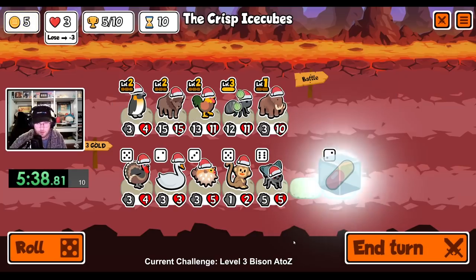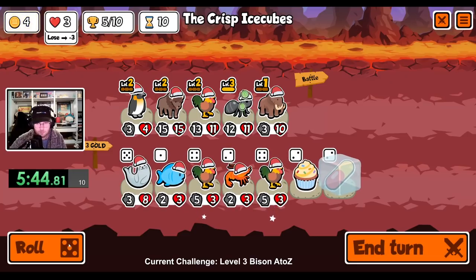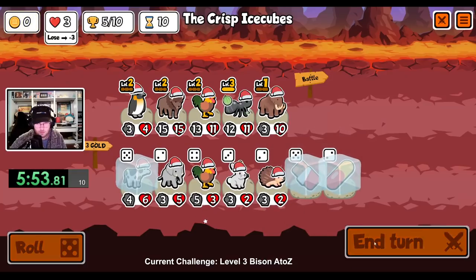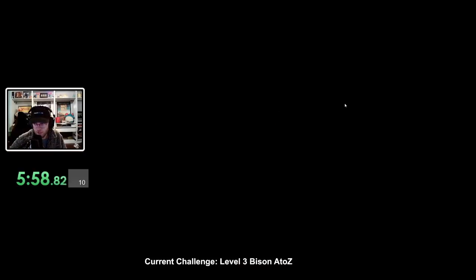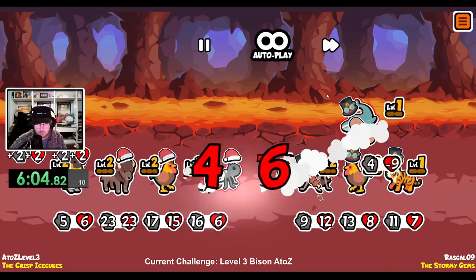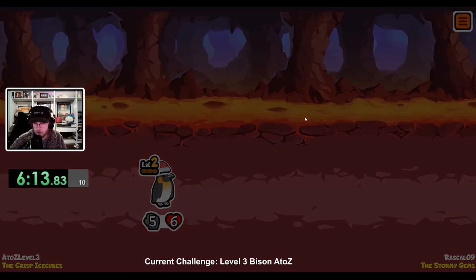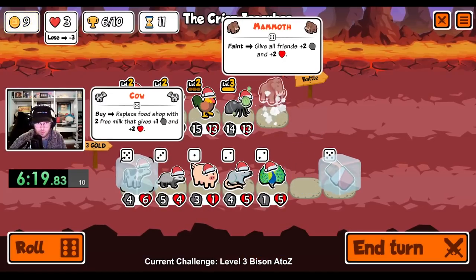I really like the mammoth — I'm gonna hold the pill for the mammoth. Man, I wish I could get level 3 rooster right now. I'm trying to think what I want to replace my mammoth with, but I'm gonna pill it next turn. Let's see — that was pretty good. All right, build a mammoth.